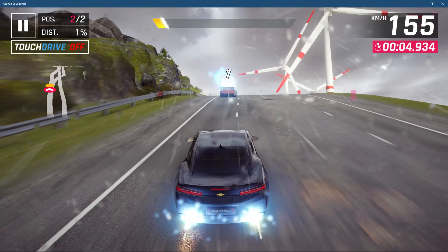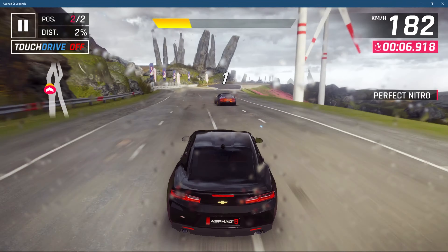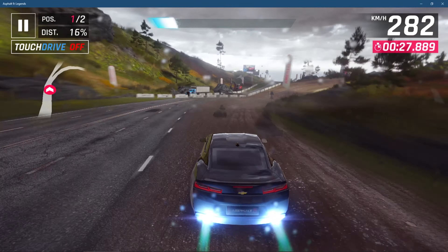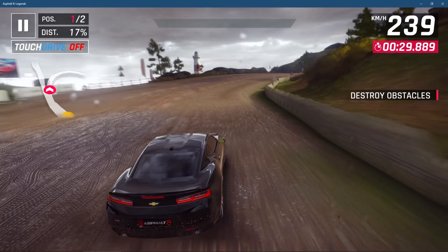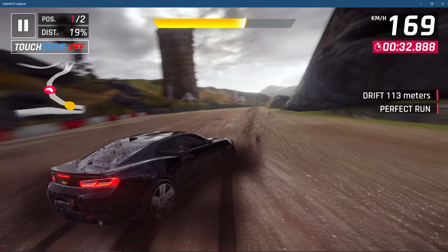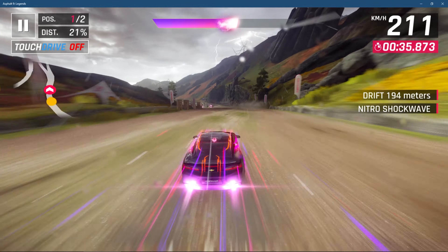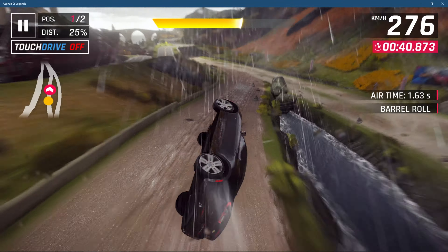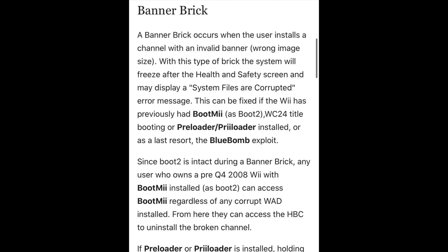A full brick is pretty much where you either messed with the settings, opened up your Wii and did something to the hardware, or installed some wrong file that wasn't meant to go in your Wii. What that does is it completely shuts down the Wii — when you go to boot it up, it won't turn on. You'll see all the lights come on, but the screen will just stay black. It would just pretty much be a brick.